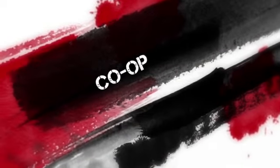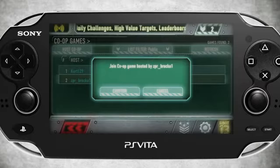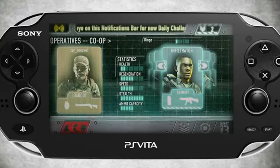Competing against your friends isn't the only thing that Unit 13 does well. Sharing with your friends is also a key feature of the game. Our cooperative multiplayer allows two players to join up and complete all direct action, deadline, elite, and covert missions together. That's 36 different missions in all.